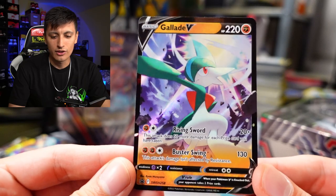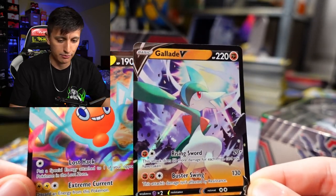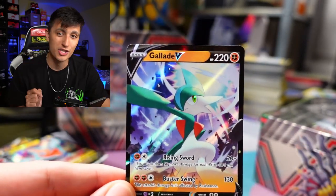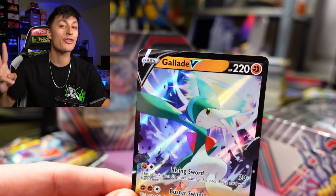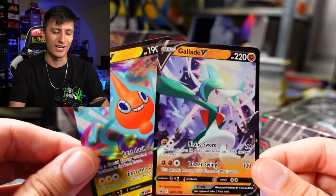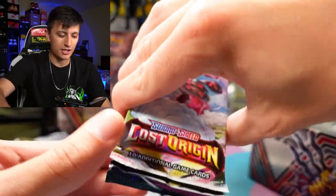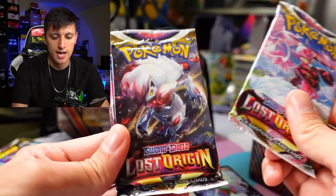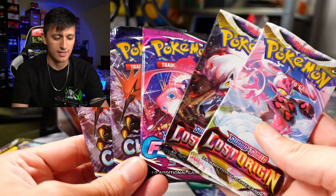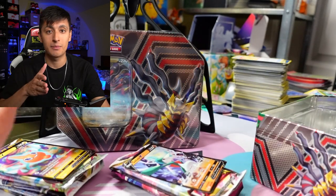Let's crack open the Gallade tin. Here is a look at the Gallade V — this is definitely a little more soulful, better than the Rotom V in my opinion. Make sure you guys stick around for the comment question of the day for your chance to win both promos. In terms of pack selection, we have two Lost Origins, a Fusion Strike, and two Chilling Reigns — exact same packs as the Rotom tin.